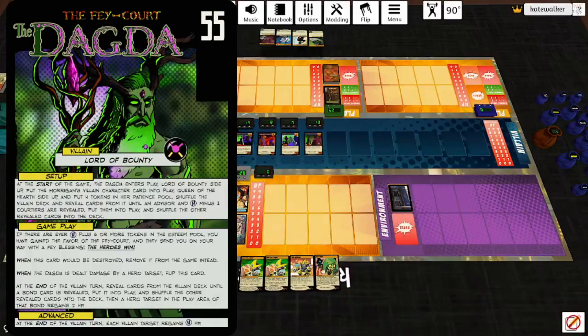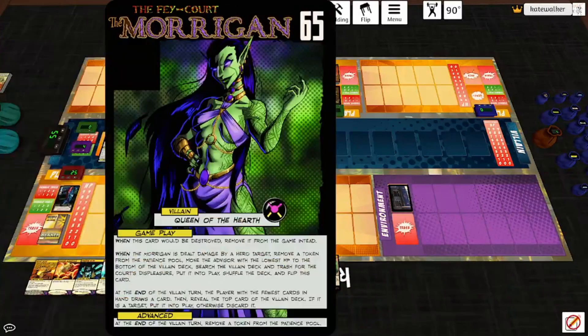When this card would be destroyed, remove it from the game instead. When the Dagda is dealt damage by a hero target, flip this card. End of the villain turn: reveal cards from the villain deck until a Bond card is revealed, put it into play and shuffle the other revealed cards into the deck, then a hero target in the play area of that bond regains two HP. The Morrigan says: when this card would be destroyed, move it from the game instead. When the Morrigan is dealt damage by a hero target, remove a token from the Patience Pool. Move the Advisor with the lowest HP to the bottom of the villain deck, search the villain deck and transfer the Court's Displeasure, put it into play, shuffle the deck, and flip this card.